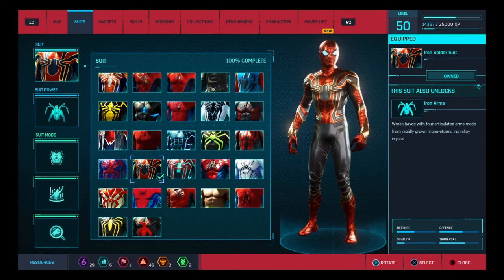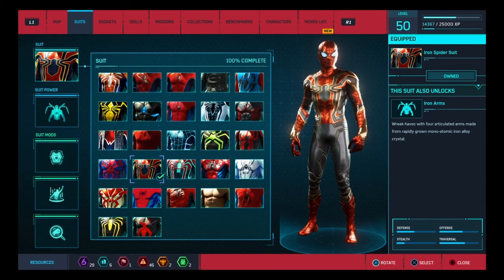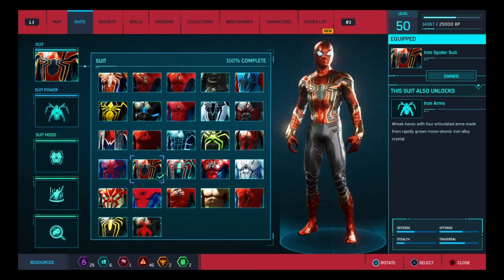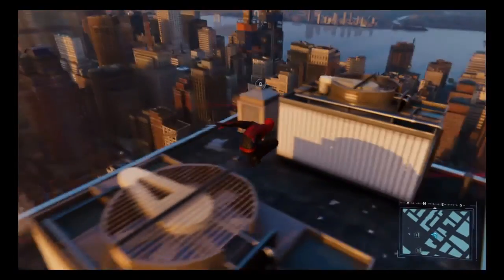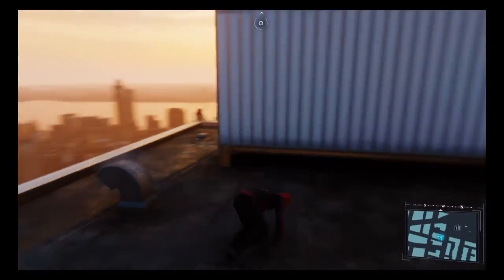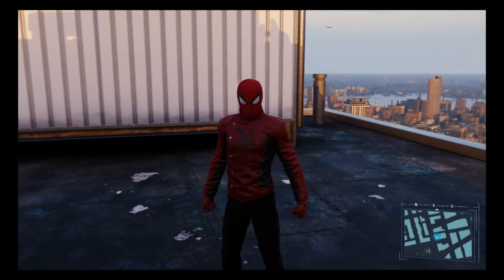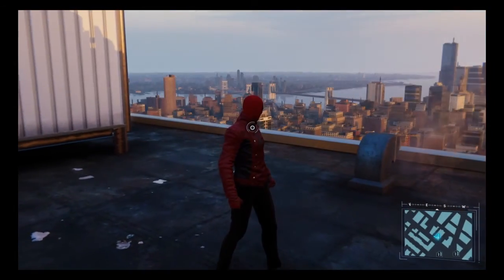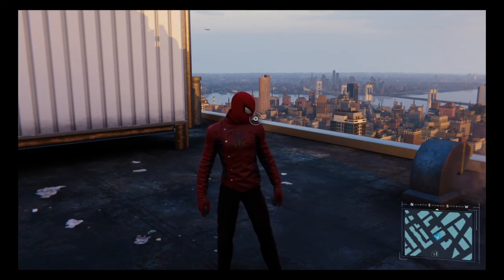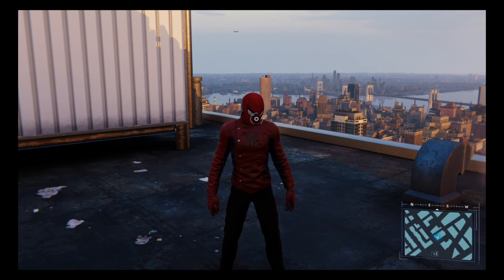The next one is the Last Stand outfit, which is kind of super posh. It almost looks like a riding jacket for a motorcycle, or almost like a chef's outfit — you know how they button up on the side.